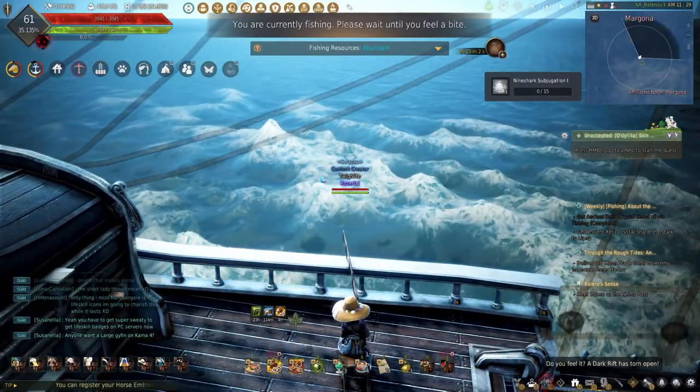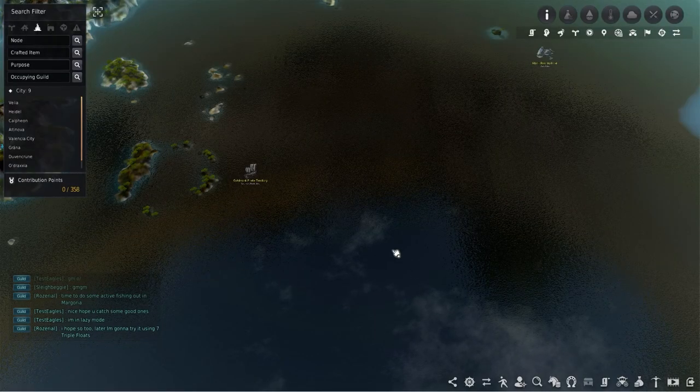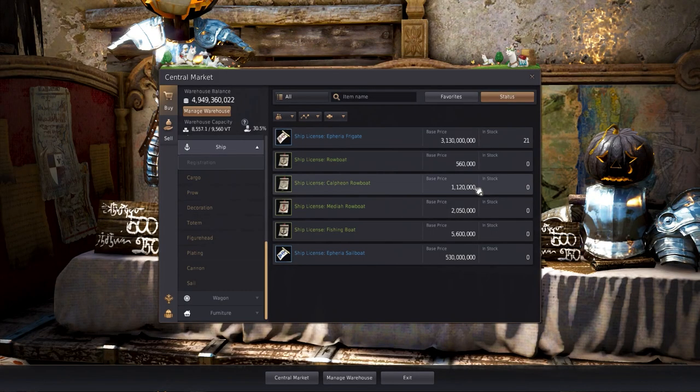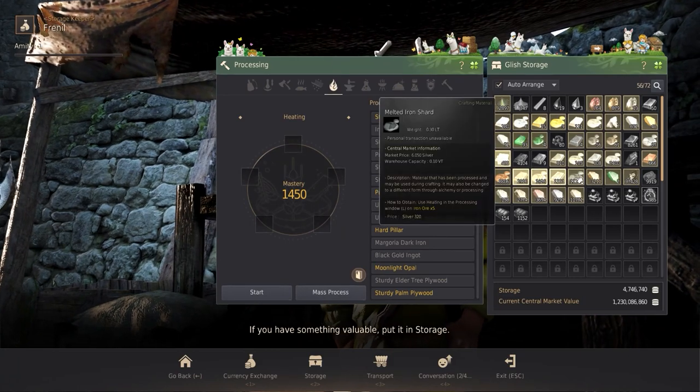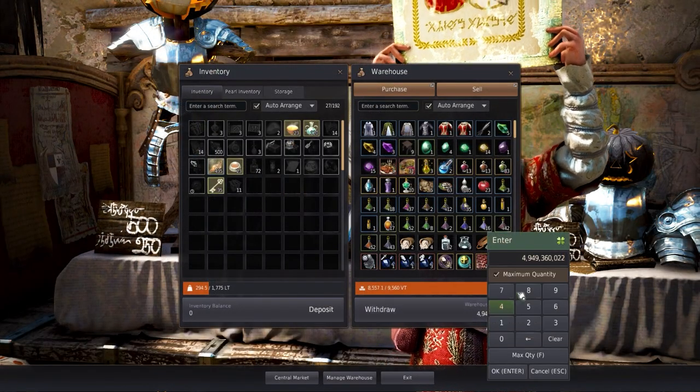There are a couple of downsides which will put most people off. Firstly, this requires a boat which can be costly. There's also the time needed to sail out here. Lastly, the money and time needed to get the most from fishing out in Magoria can be extremely high for newer players or if you just don't have the money.